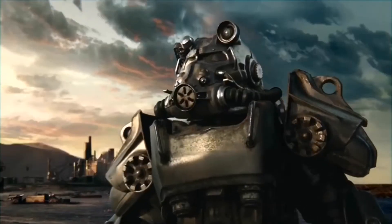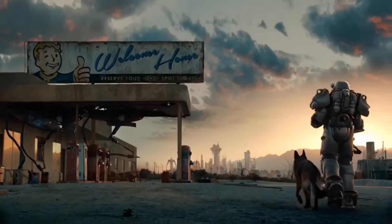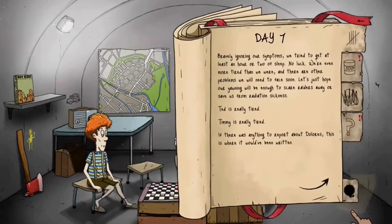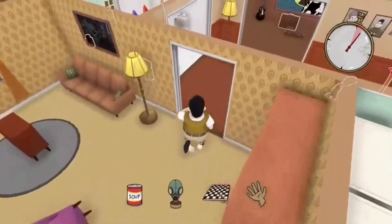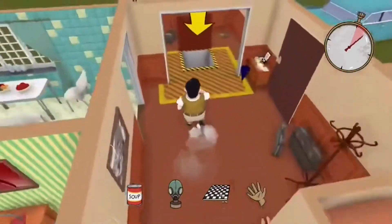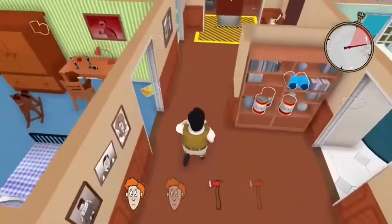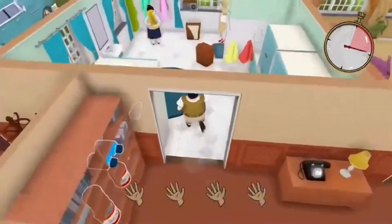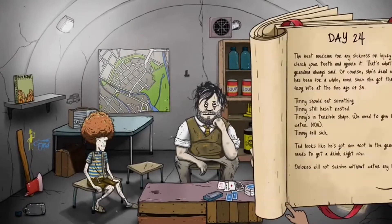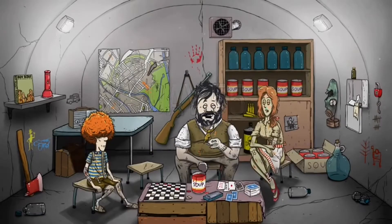60 Seconds is about surviving a nuclear blast, but instead of wandering out into the vast beyond where the land is irradiated and unfamiliar, you stay in a bomb shelter for the entire game. At the start you play as a man named Ted — a husband, a father, a working man, and eventually a nuclear bomb survivor. After he receives the news that a bomb is about to hit, he must grab his belongings, essential items, and family members into his bomb shelter in 60 seconds. The majority of the game is then about making the right decisions to help the family survive and live to see the end of the nuclear apocalypse — or not, and see a happy family turned into nothing but dust and bones.